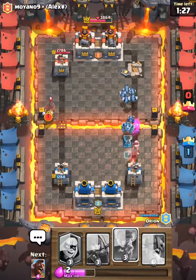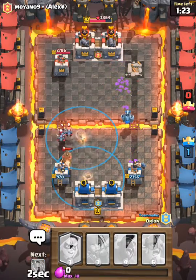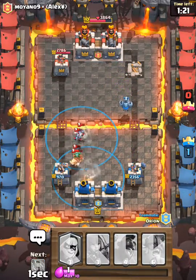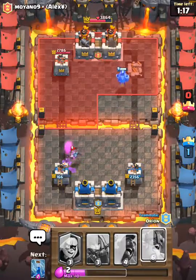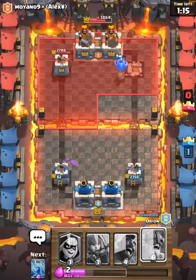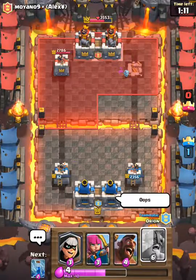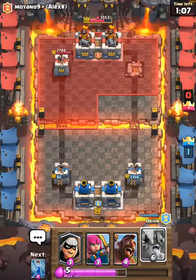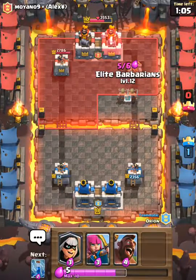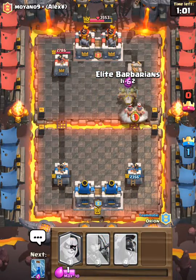Oh no, the Dark Princess! Let me see if I can get this Hog Rider onto the clan tower. Our tower is now pretty low. I don't know what to do about that, but let's try and just three crown — that would be the quickest way.